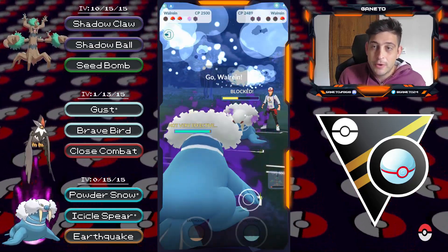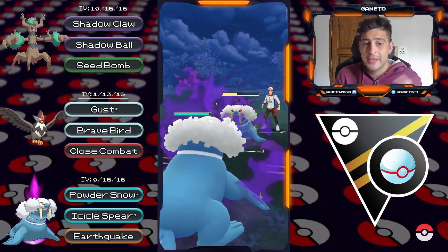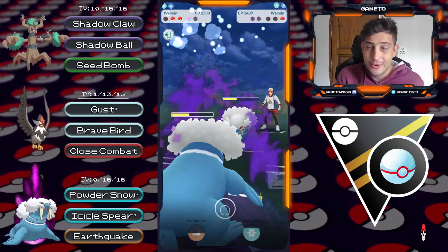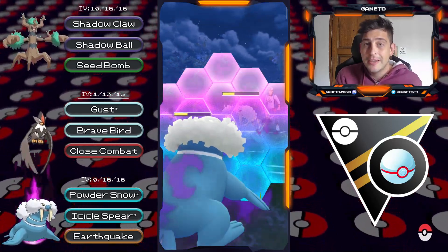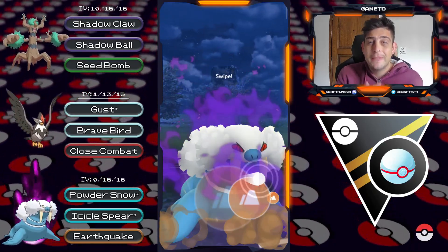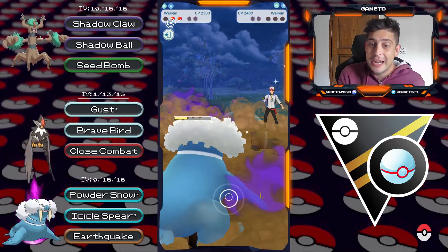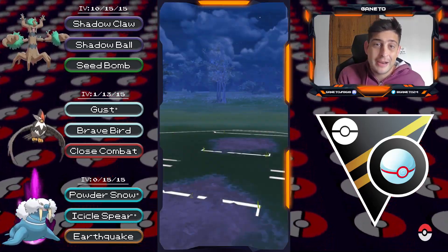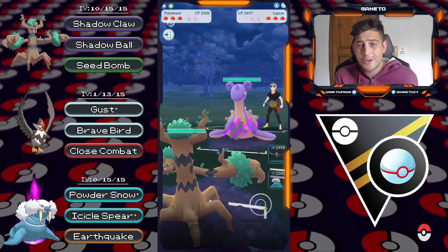We have to go for the Seed Bomb, they have to block, and right now my Walrein will have the upper hand with a potential Earthquake. They decide to use their own Earthquake — we can take it at this point and definitely outspeed to the move, especially with the shield advantage. I'm just gonna block here — it's just an Icicle Spear, nobody cares. They have their last Pokémon and we have a pure Earthquake from the mirror match, and they are below 50%. It's pretty good for me, so I'm just gonna take it — a pretty solid win.